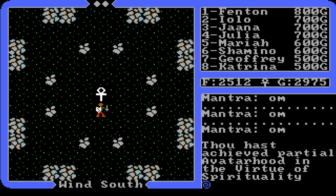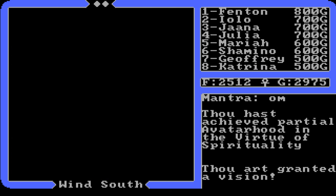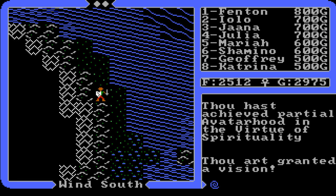We did it - all eight shrines are done! That symbol looks like an ankh - the symbol of life. Very good. Let's see what we get in our vision - looks like an up arrow. 'Thou art granted a vision.' We got all eight runic letters and I will translate that at the end of the video. Now we're going to the castle.